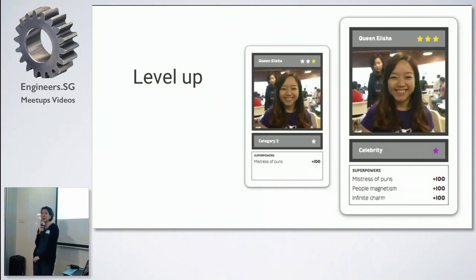And then you can also level up the cards. So when you get to level three — I've got Elisha at level three — and then she has a bonus, infinite charm superpower.